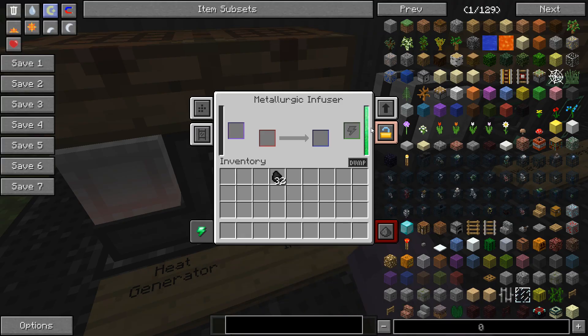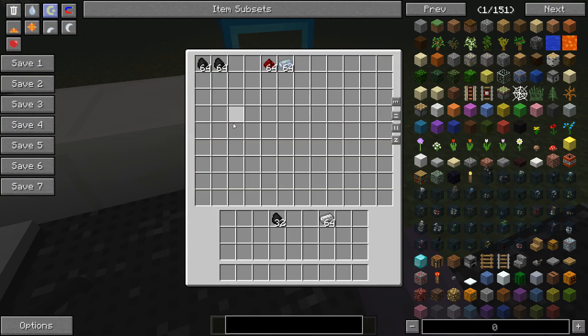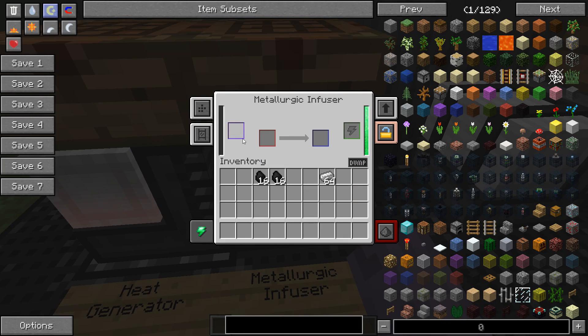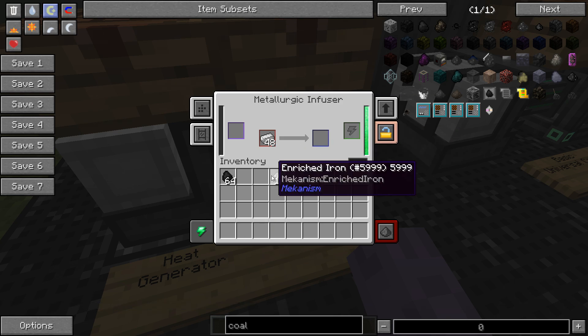Now that we have some power, let's make some materials — starting with steel. First, add coal to the purple slot, which represents what's called an infuser item. Coal is one of those items. Put that in — it now represents 160 pieces of carbon. Then we put our iron in, and through the power of editing, it's finished. This would normally take about two minutes, and there are speed upgrades you can add to machinery, but we'll cover that later.